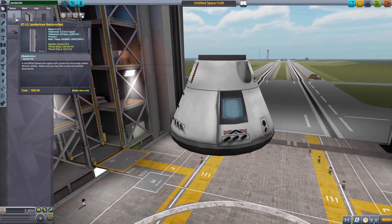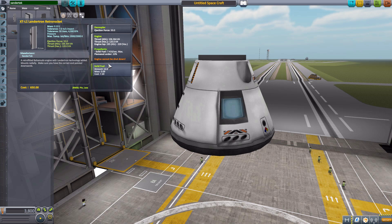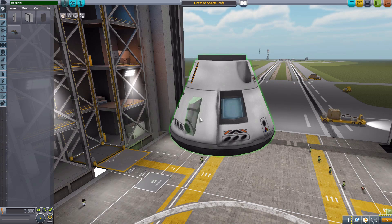The first part is the XTL1 Landertron retro rocket, which is a solid rocket booster with a mere 12 units of fuel and a maximum thrust of 120 kilonewtons. It also has its own built-in decoupler, which is quite handy — if you use it up, you can always drop it off the ship to lighten the load for your later launch back into space.